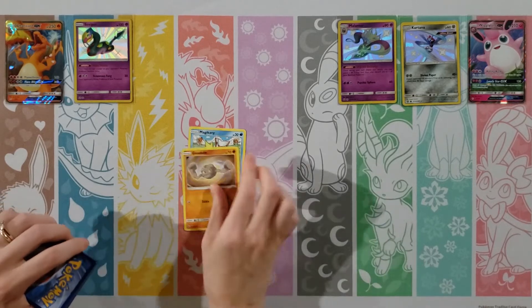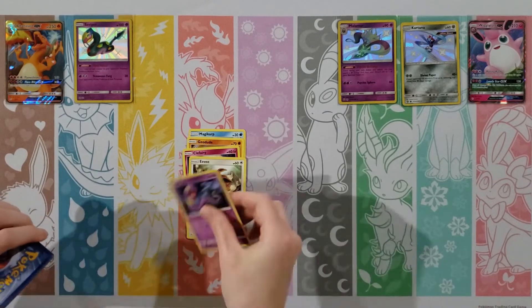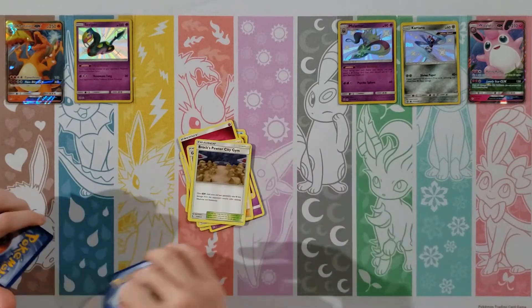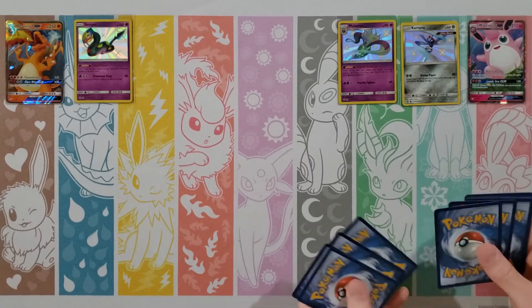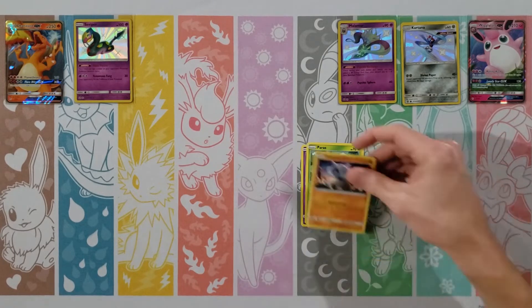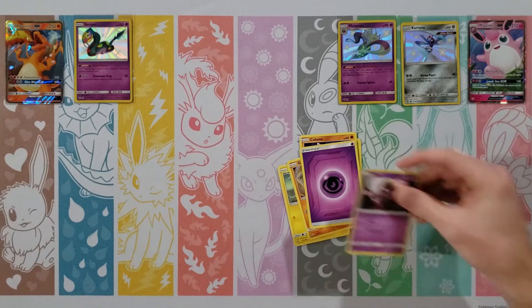I'm going to dig into an Articuno, Moltres, and Zapdos pack here. Now that we've gotten that out of the way we can proceed into maybe better pools. A gold Tapu Lele would also be cool. Psyduck, Magikarp, Staryu, Slowpoke — wow, a lot of water — Voltorb, Metal Energy, Chansey, Giovanni, Brock's Pewter City Gym, a Mew — and then oh, a Malamar! Now here come the Shinies. I do love you — and you got your normal Mew.